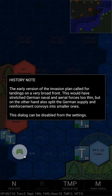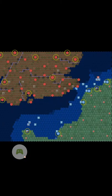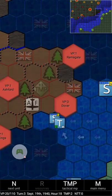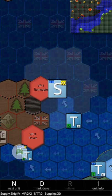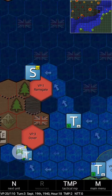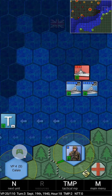The early version of this invasion called for landings on a very broad front, which would have stretched German naval and aerial forces too thin and split supply and reinforcement convoys into smaller ones. When you start, it's probably a good idea to focus on one area. I've tried multiple invasion zones before and it's not fun to watch them get slaughtered. It's very important to remember that even in one hex, you need a supply unit to keep troops supplied.